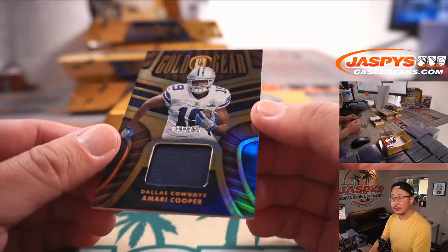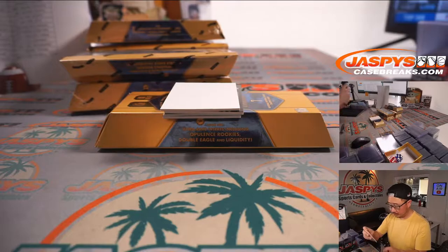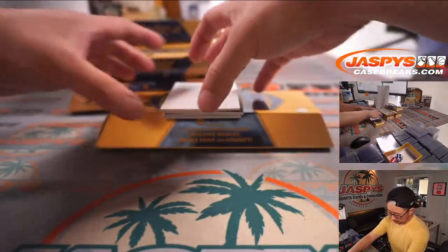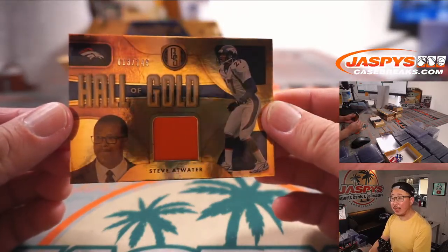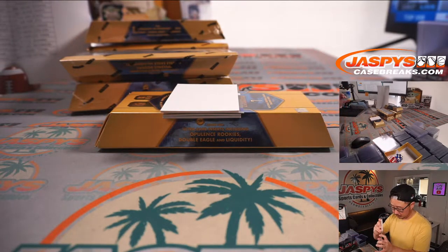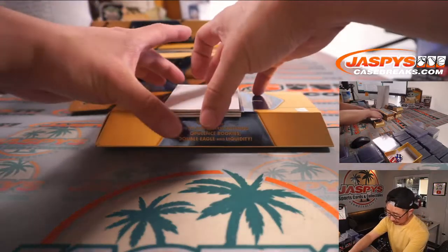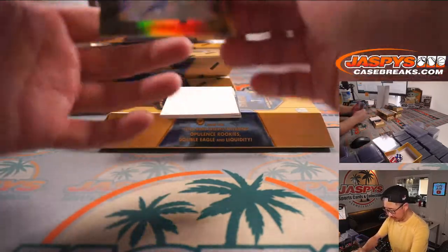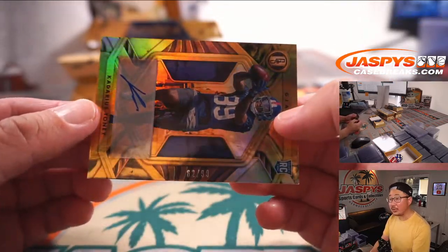Gold Gear Amari Cooper — that'll be for David and Dallas. We've got Steve Atwater, Hall of Gold Relic, 13 out of 149. From my rivals, Denver — Christopher F. with that one. We've got some points — we'll randomize that to one person in the break, winner take all. We've got a Kadarius Toney, nice autograph for the New York Football Giants, 62 out of 99.